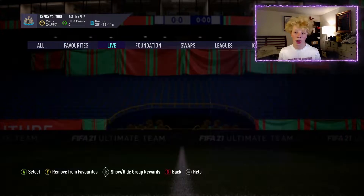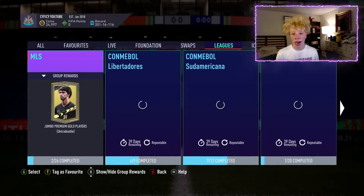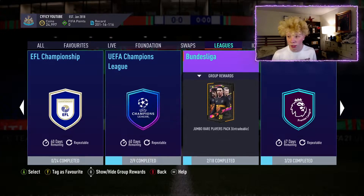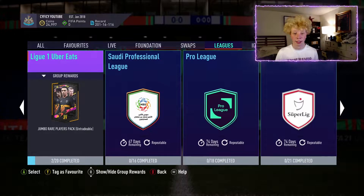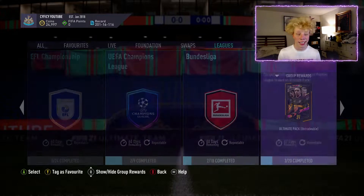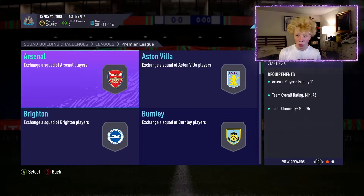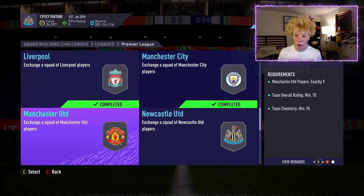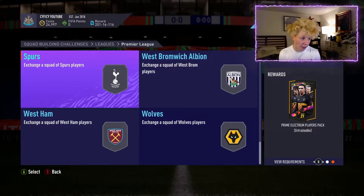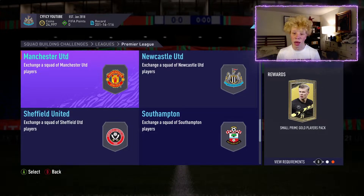The first way is if you have around 400k to 500k coins and you just want to submit all of your coins into these upgrades. One way is the Premier League SBC — you go through and buy all of those teams, and you get rare mixed player packs, gold packs, and silver packs.